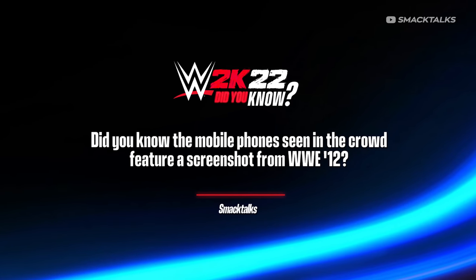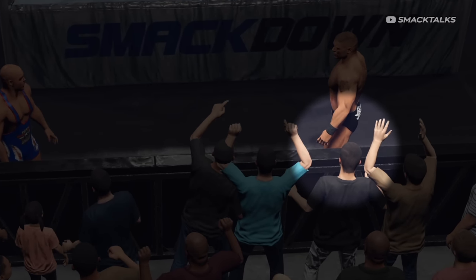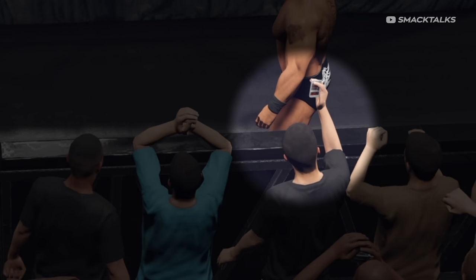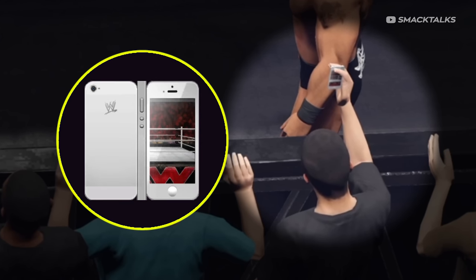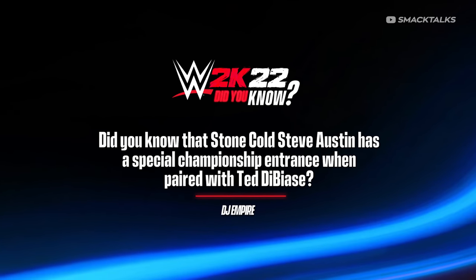Did you know that the mobile phones seen in the crowd feature a screenshot from WWE 12? When playing matches at ringside, you may notice fans hold up a mobile phone to take a photo. Those phones actually contain screenshots from WWE 12. While it's impossible to see the image clearly in-game, looking at the texture file reveals the phone appears to be based on the Apple iPhone 5, with the Apple logo replaced by the WWE Scratch logo, and the screen featuring a screenshot of the RAW Arena from WWE 12.